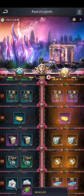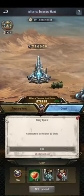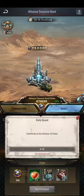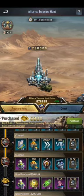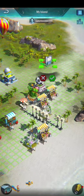I did the Alliance Treasure Hunt event and got a lot of gold from it, and at the same time I got a lot of resources. I also got the island item from it, which is very necessary in this game because you need to develop your island.